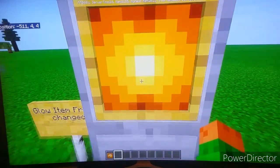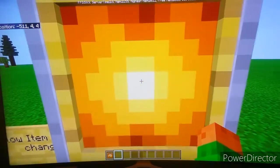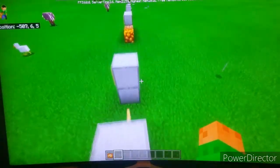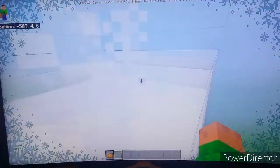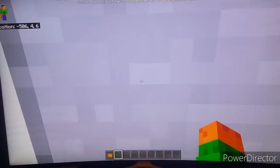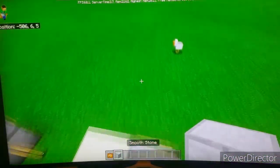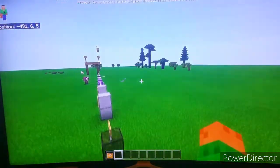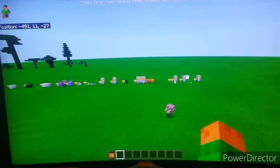The glow item frame now has a different texture to match Java Edition. However, when you pick up this block it still registers as a regular item frame — that's still a bug. Another bug I noticed in Bedrock Edition: when I move to certain blocks in my experimental world I can suffocate. Hopefully that gets fixed in the Caves and Cliffs release.